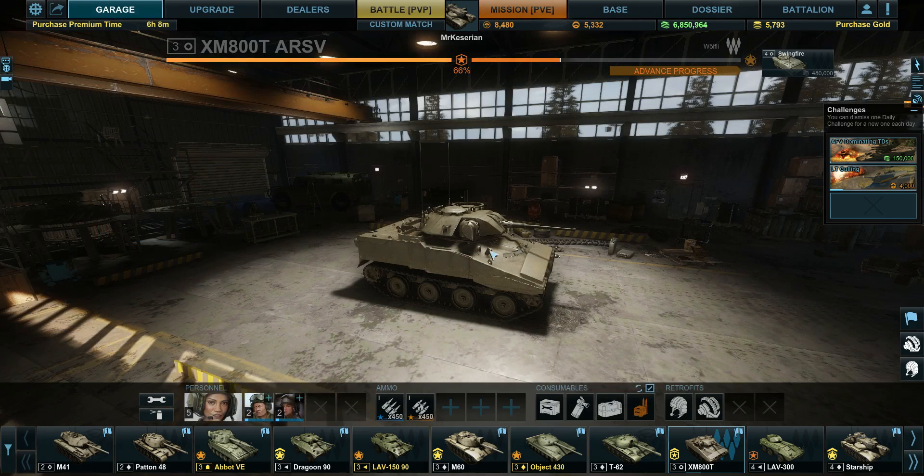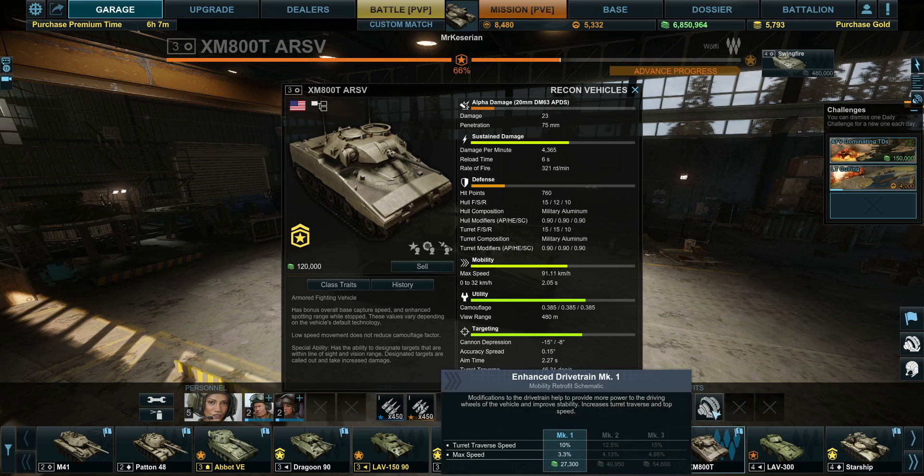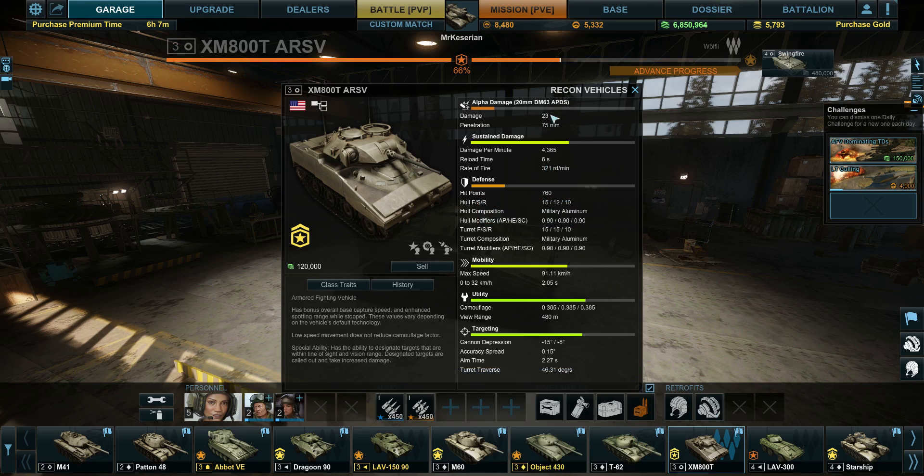Let's get back into garage mode and take a quick look at its stats as equipped. My view range is 480 meters, which is pretty good. My camouflage is 0.385, which is also pretty good. Cannon: minus 15 in the front, minus 8 to the rear. I have turret traverse boosted up right now because I have the augmented drivetrain, which gives me a bit better max speed and better turret traverse speed by 10%.